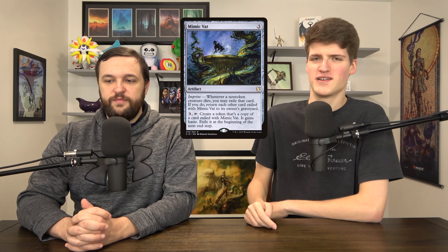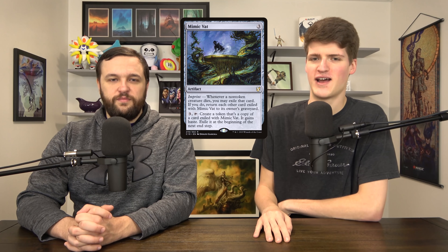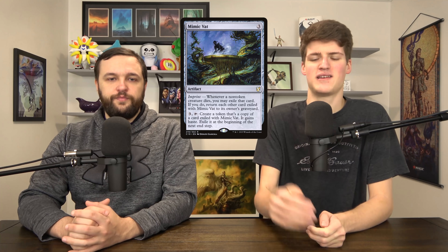Mimic Vat: it's a three-mana thing that sits there and you have to wait for something to die. Wouldn't you rather reanimate it, give it a second life, give it undying, or anything else? Act of Treason effects: don't go for this — it's too cute. Often they can respond and kill your sac outlet so you can't even sacrifice the stolen creature. It's good in the Marchessa deck where you get to keep the creature afterward, and that one deck we built with Act of Treason and Tariel, but other than that avoid them overall.